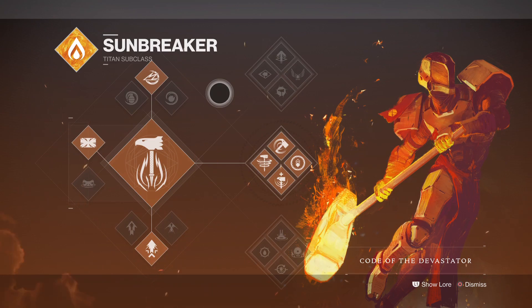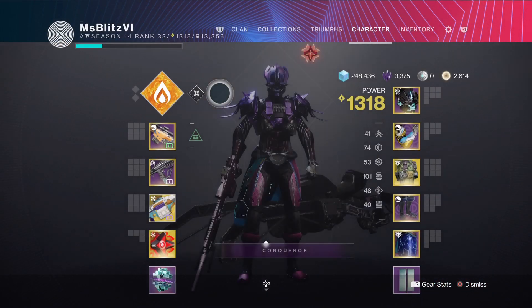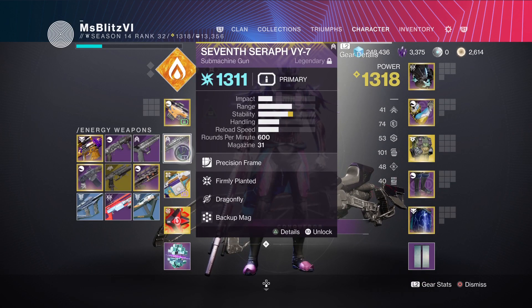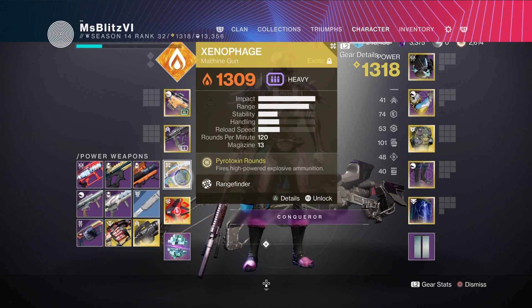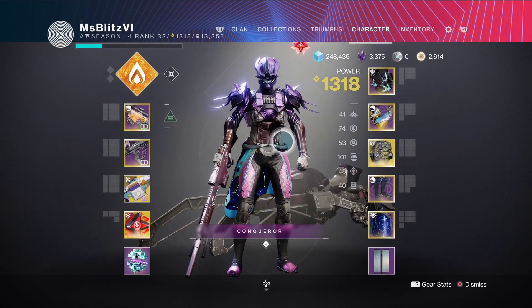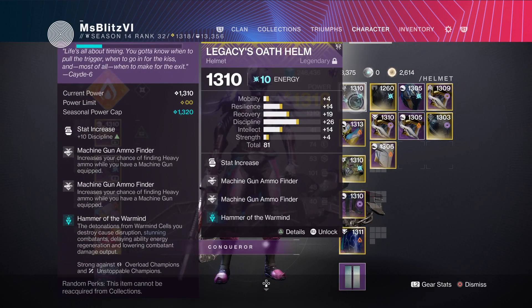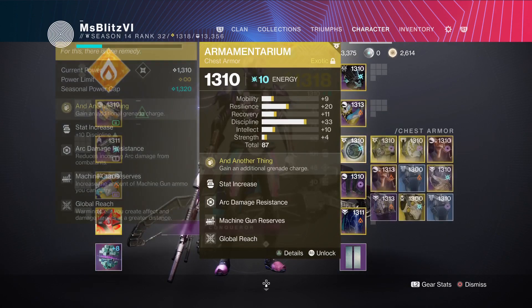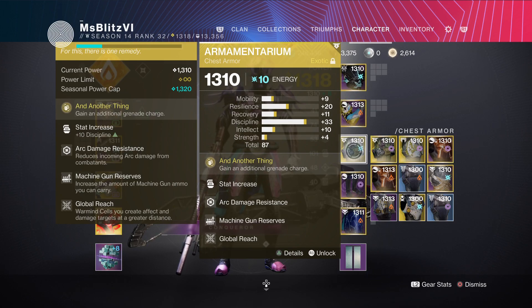For my subclass I'll be using middle tree Code of the Devastator. For my kinetic I'll be using Lаunch Shadow. For my energy weapon I'll be using the Seven Serrath VY-7. For my heavy I'll be using Xenophage. For my helmet I'll be using double machine gun ammo finder, plus 10 discipline mod with Hammer of the Warmind.